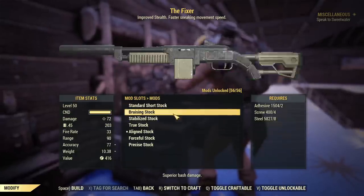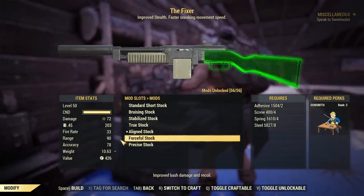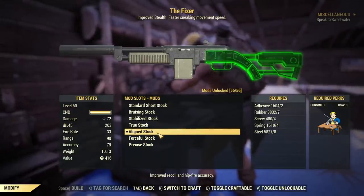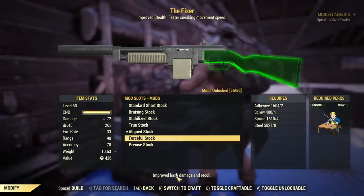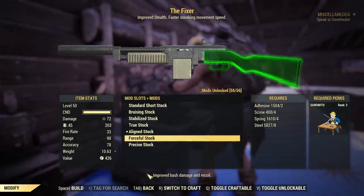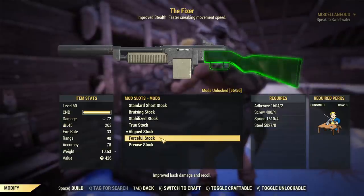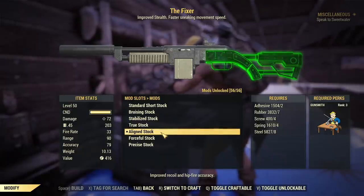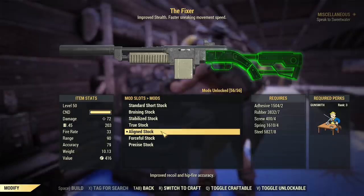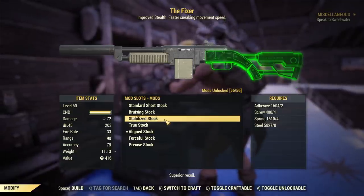For stock, you definitely don't want to improve bash damage because it does nothing. The exception is that both the forceful stock and aligned stock reduce your VATs AP cost. Unlike the aligned stock, the forceful stock says it improves bash damage, but what it doesn't mention is that it also improves weapon durability. So if you want weapon durability and mainly use VATs, choose the forceful stock. If you have mixed usage — VATs and hip firing — go for the aligned stock. If you rarely use VATs or don't care about the AP cost, choose your favorite: accuracy with true stock or recoil control with stabilized stock.